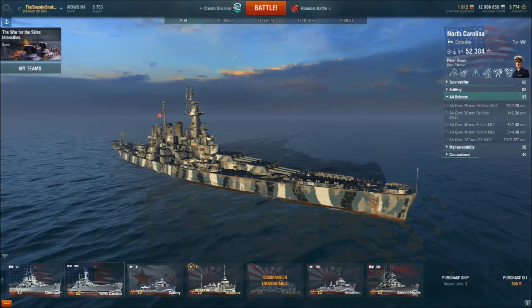AA defense. The North Carolina is second to none at Tier 8 for AA. This thing is littered from stem to stern with the 20mm Oerlikon, 40mm Bofors, and 127mm dual-purpose guns — a rating of 97 on my captain. Equal or lower-tier carriers have a very hard time doing significant damage. They'd need to mass their entire air fleet, and you can still beat it off with cruiser support. Shooting down 20, 30, even 40 aircraft in a game is not uncommon.